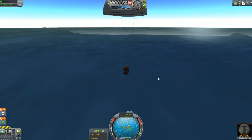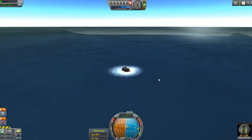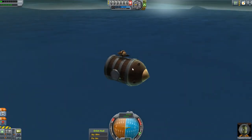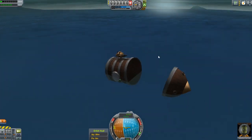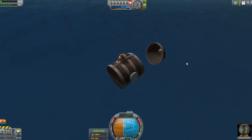Coming in for splashdown. If you hear a strange noise, that's him purring. There we go — we are home, free, and safe. Let's deploy the nose cone. We could use that as a boat to row ourselves back. Awesome.